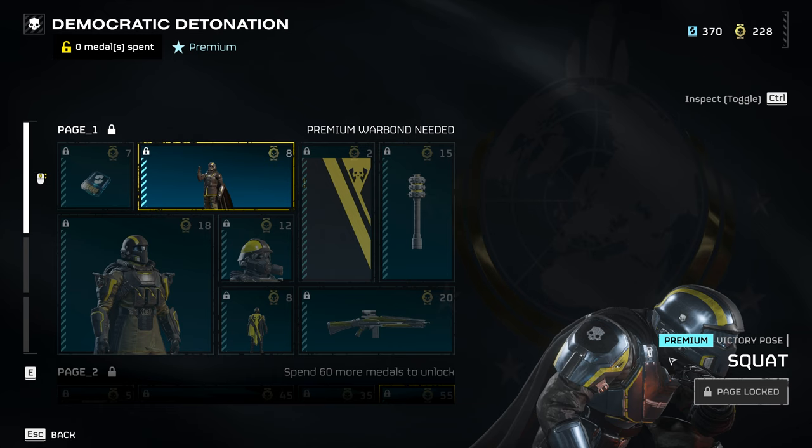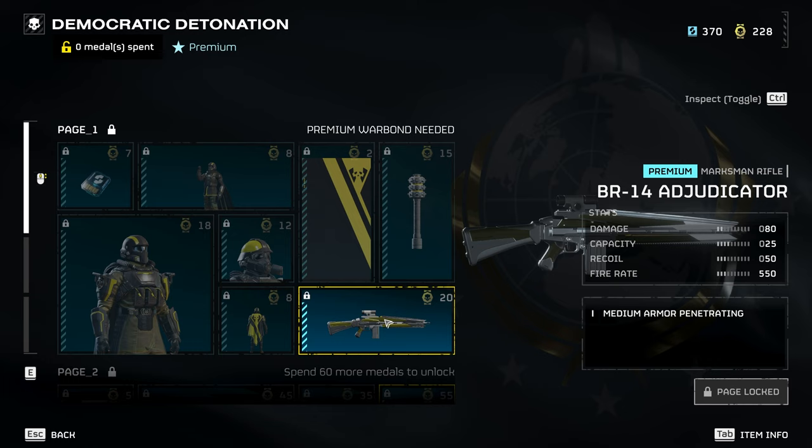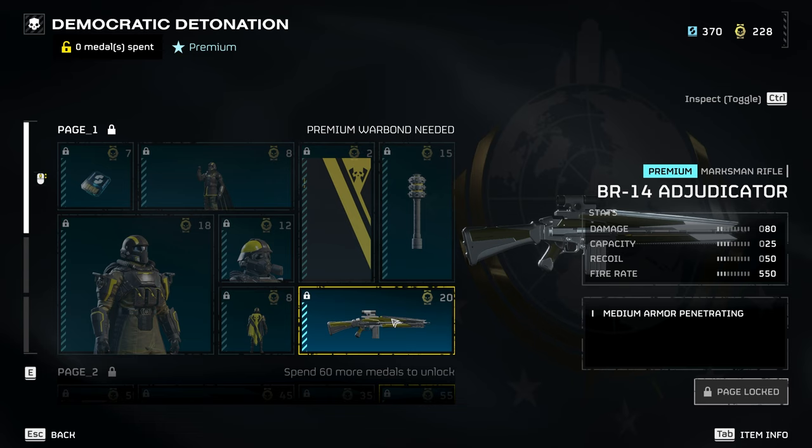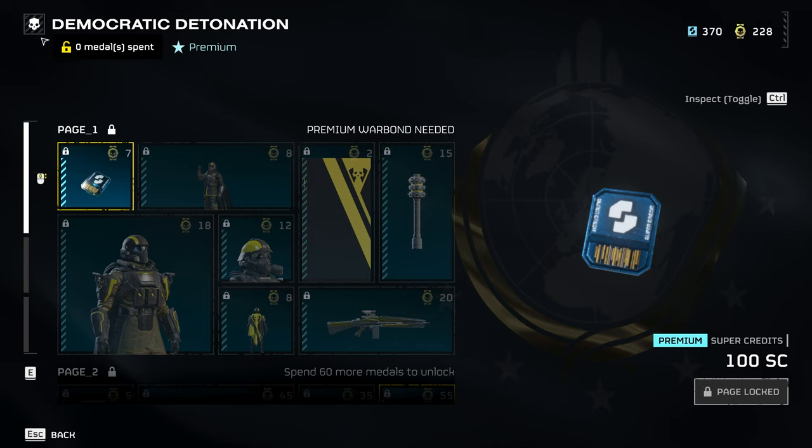We've got the brand new Harbinger of True Quality player card, the new thermite grenade with damage statistics, and the brand new Martin rifle — the BR14 Adjudicator — with medium armor penetration, which is really really nice. I actually have enough to get most of this stuff too, which is cool.